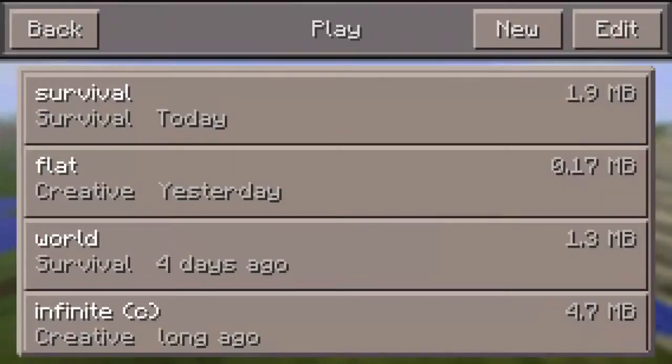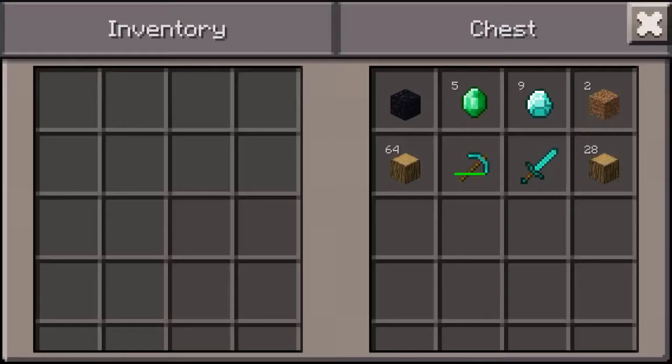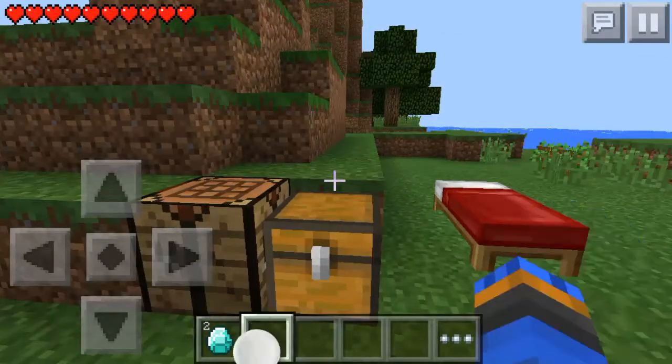I'm going to go ahead and load up my survival world. I'm going to go ahead and open up my chest — you need to get at least two of the items that you will be duplicating out of the chest.